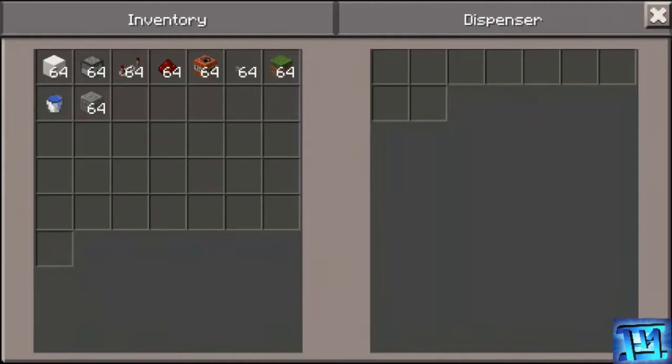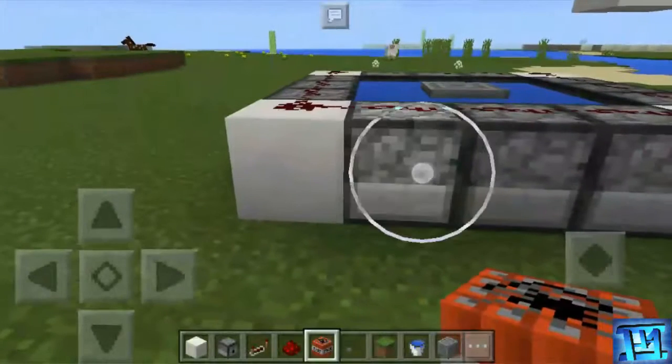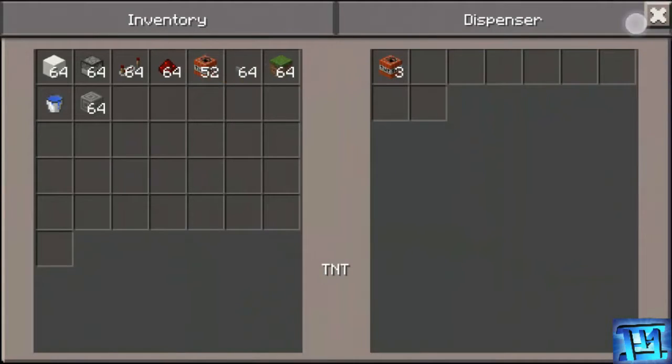Now you need to take TNTs and put TNTs on every dispenser. It's up to you how many TNTs you want to place, but I put three TNTs in every dispenser.